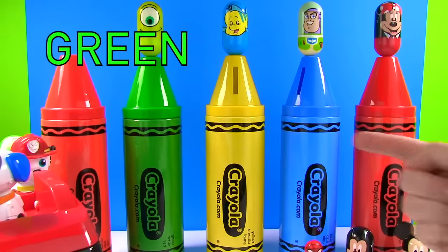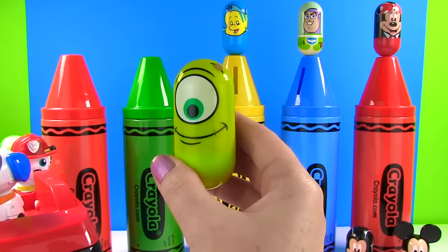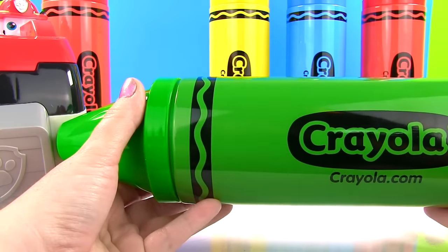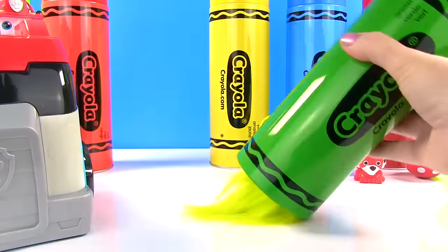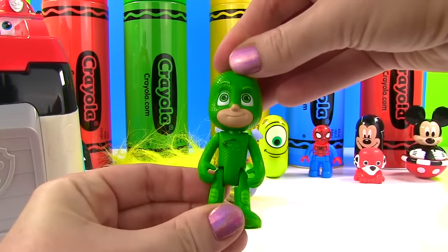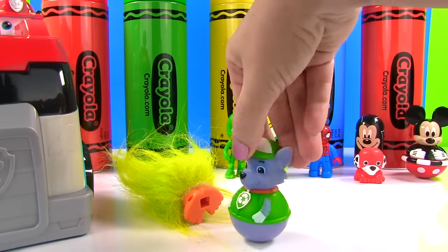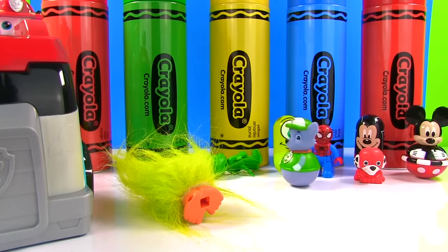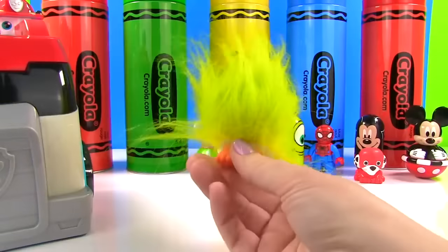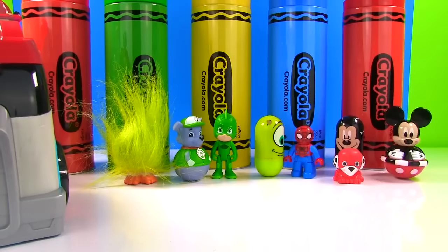Up next we have our green crayon, and Mike Wazowski from Monsters Inc was on top! Mike is green just like our crayon! Time to see what's in the green crayon! We have Gekko from the PJ Masks — and he lights up! Gekko wears green just like our crayon! We have Rocky from Paw Patrol, and he's a Weeble! And we have somebody with lots and lots of green hair — it's Fuzzbert from the Trolls movie! But still no Rubble or Skye — let's keep looking!